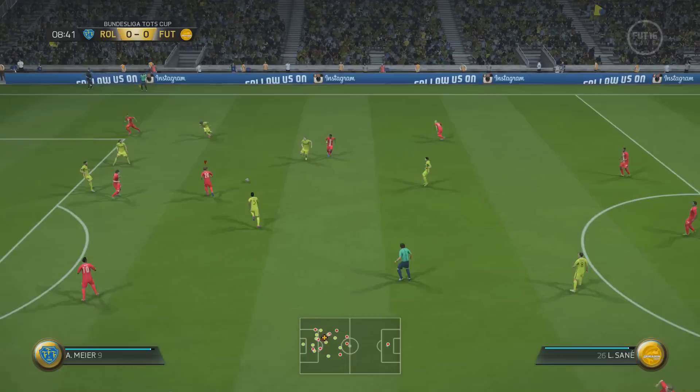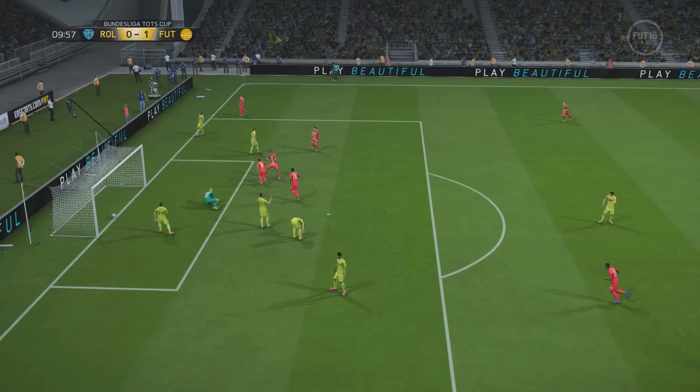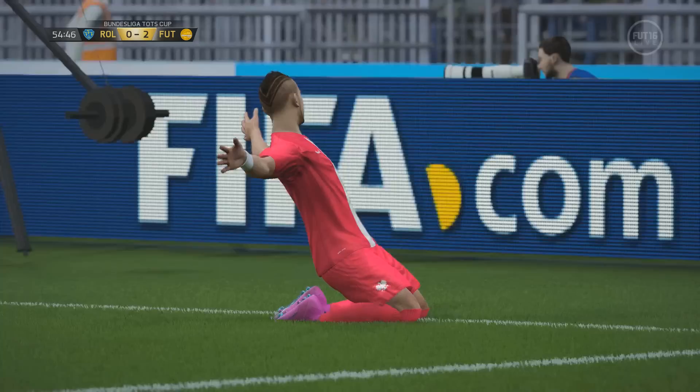I paid 349,000 coins for the card and he's now settled on Xbox for 300k. One thing with Hernandez — and it is the major con — is his dribbling. At certain points his agility, balance, and ball control come into play and he actually feels quite good on the ball. I'm able to get past players inside or around the box and then finish past the keeper with ease, because his finishing inside the box is outstanding. He's a very good poacher. But when it comes to long shots, that's not his forte at all, so I'd stay clear of that.